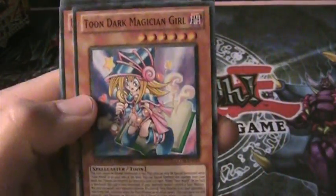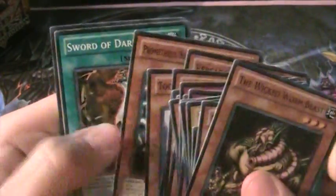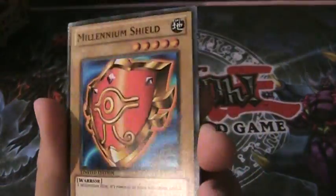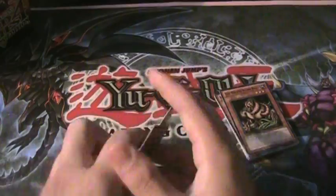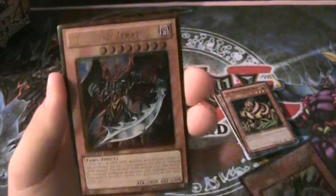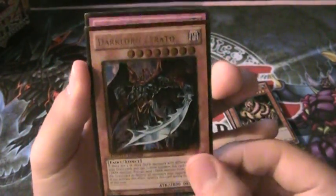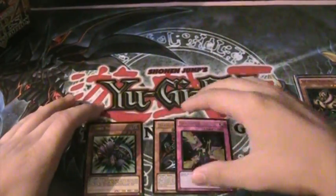Super Sage. Too Dark Magician Girl. Yeah, I have not opened a pack yet so this is pretty cool - a lot of new stuff. Alternate art Millennium Shield - awesome. And for my foils: a Spirit Reaper foil - that is awesome. Then Dark Lord Zerato - cool. And a Trap Stun. So not the best pack, but Spirit Reaper is freaking awesome.